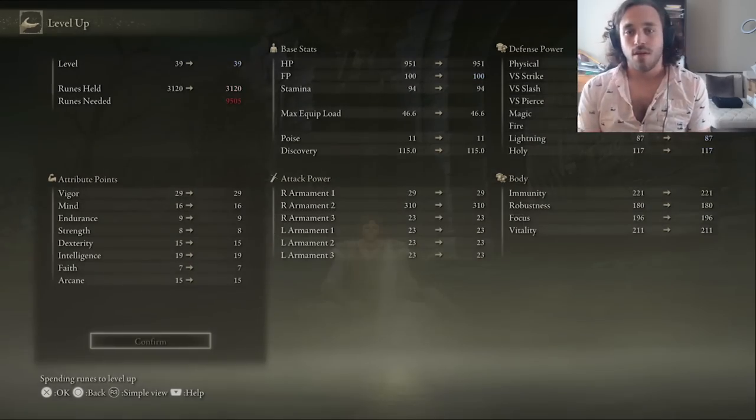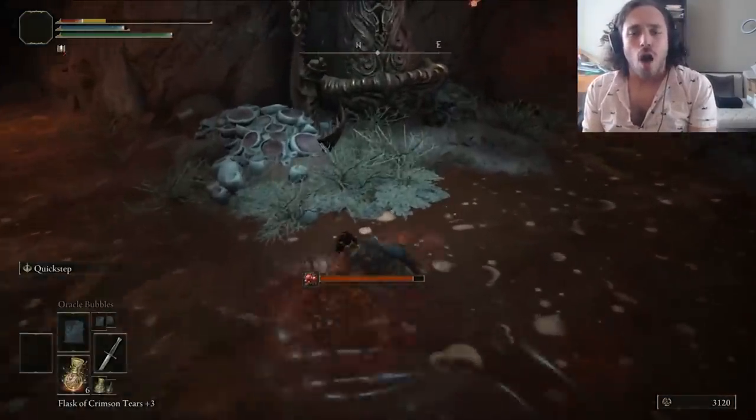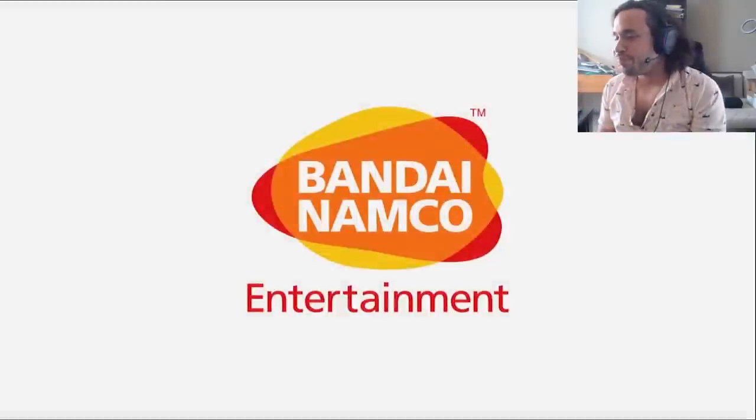It at least gives us enough mind to summon that windy lad. Now that we have a partner, let's go on a double date with the Cleanrot Knights. These are Caelid-level bosses in the Abandoned Cave where we get rotted, so I just quit out and started over. We lost some runes, but it doesn't count as a death, so there's that.